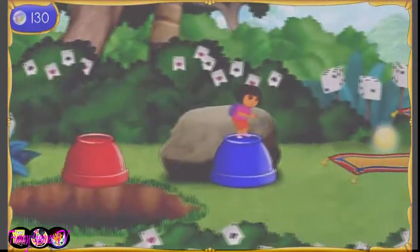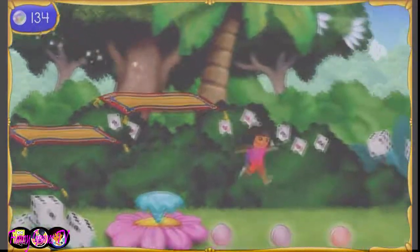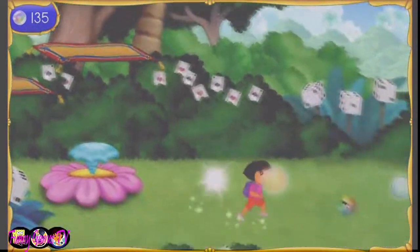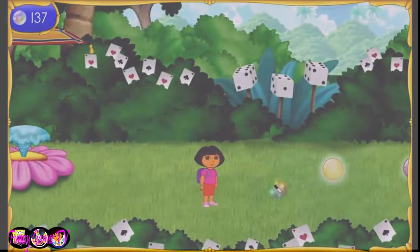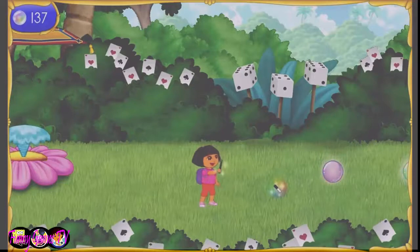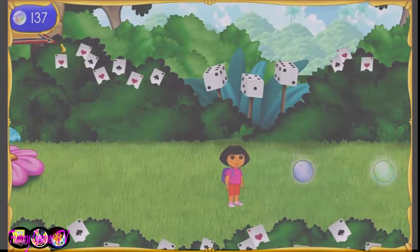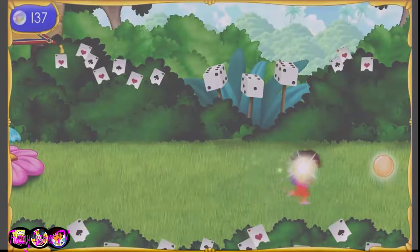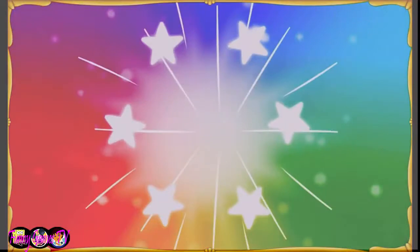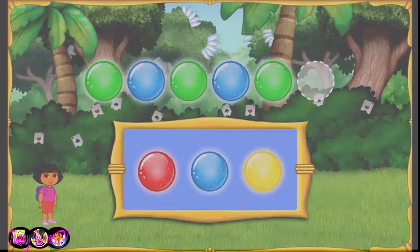Muy bien! To get out of Bunny Hill, we need to put the giant carrots in the right order — from tallest to shortest. To move a carrot where it needs to be, click a carrot to pick it up, then click the place where you want to put it. Put the tallest carrot here! Abracadabra! Tallest to shortest! Abracadabra! We made it through Bunny Hill!